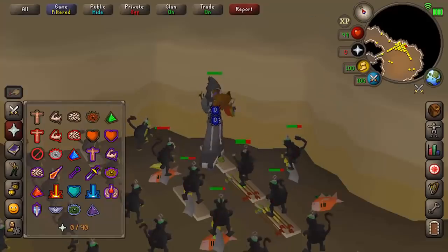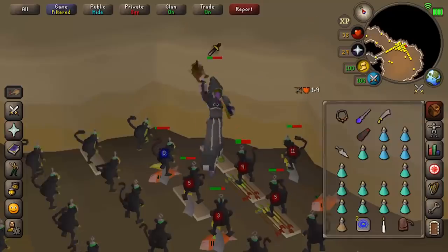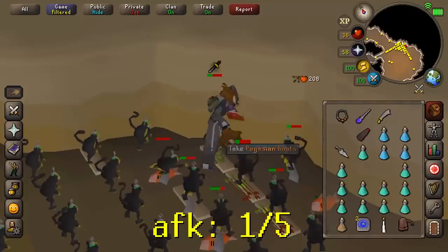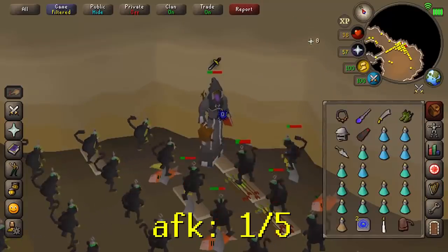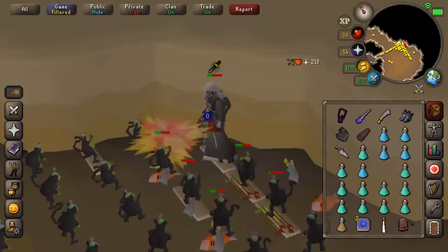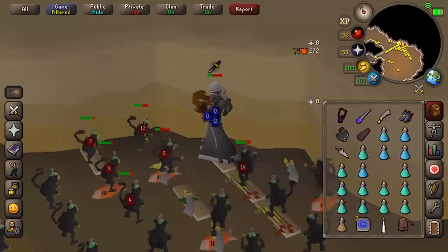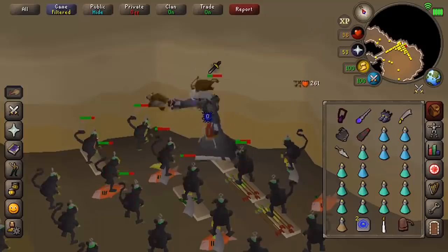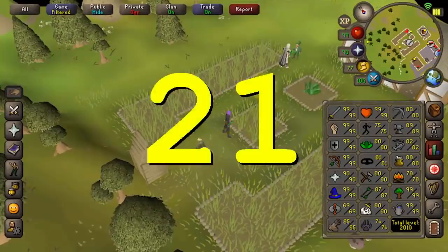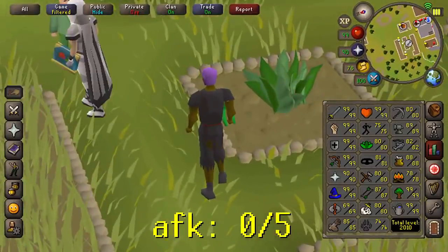Chinning: I don't really recommend AFKing this too much because you could die if the monkeys move about. But it is possible on mobile — all you have to do is click about a bit and drink a prayer pot. You can get 600,000 to potentially even 900,000 range XP per hour.